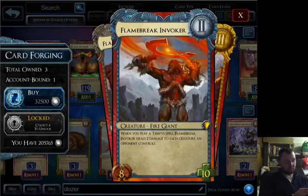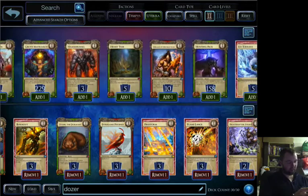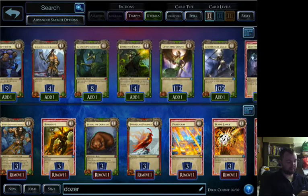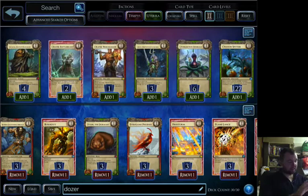Flameberry Convoker — so whenever you play a Tempest spell, he deals damage to each creature an opponent controls. He ties in really well with the Static Shocks and he's also good against Brood Queens, but he just wasn't reliable enough. I might put him back in, I haven't yet decided. Currently I've got Everflame Phoenix in there just for that mobility and big level 1 body. I tried Korok for a while and he was just not good enough. Master of Elements is a maybe, but his level 1's too vanilla.